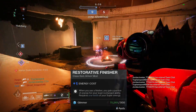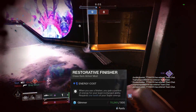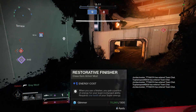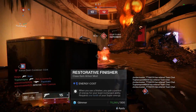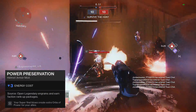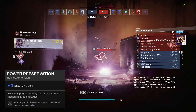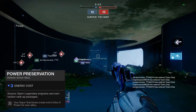Restorative Finisher is what I classify as an 'eh' mod. It has a purpose, but expending super energy for just ability energy is not really ideal in the majority of cases. I'm not a fan of spending super energy as a currency, because these are mods that could risk your chances in situations where your super would have saved you. Power Preservation is an excellent perk that will serve well in PvE and benefit PvP in an annoying but extremely helpful way — more ammo for your teammates just snowballs more supers.